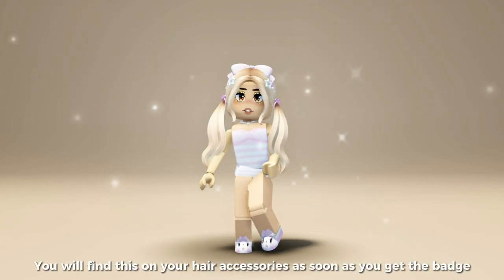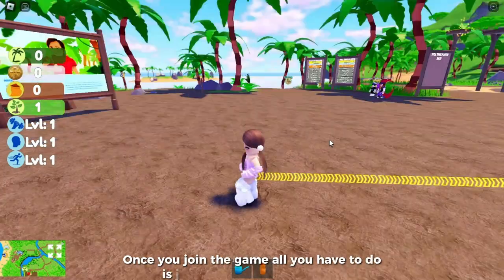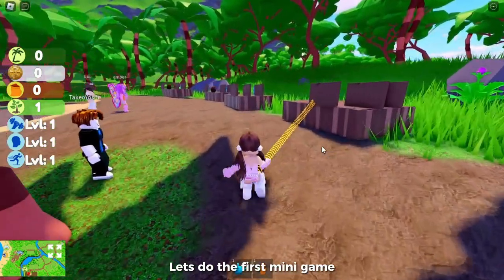You will get this free hair in blonde — this is what it looks like. You will find this in your hair accessories. Go ahead and search up this game called VitaCoco the Coconut Grow. This is how the game looks like and it's created by VitaCoco. Once you join the game, all you have to do is join five different mini games.